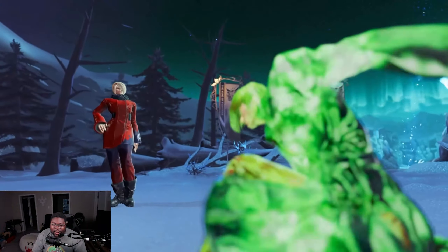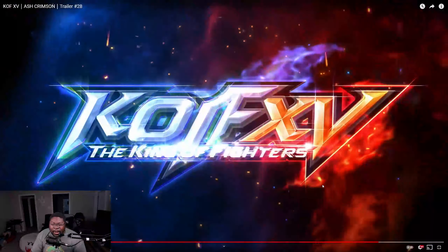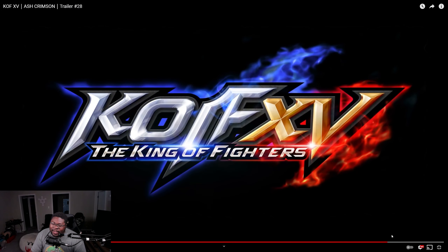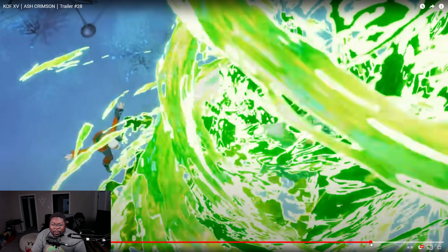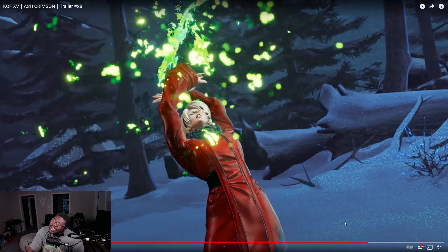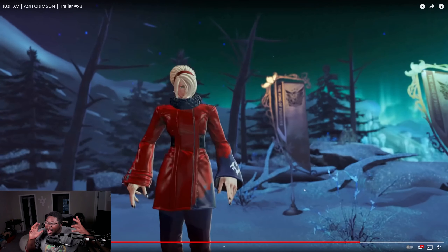It did a combo after that and then did a flame thing — flame pillar, green flame pillar. Ash looks decent. Ash looks pretty similar to how they looked in the last few games. It'll be kind of interesting, but it takes a certain style of player to actually use Ash, just because of how their gameplay style is. I'm probably not going to check out Ash — I'm interested to see how people use them, but who knows?